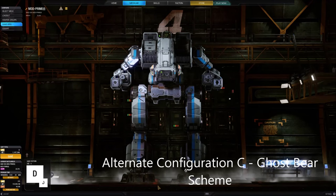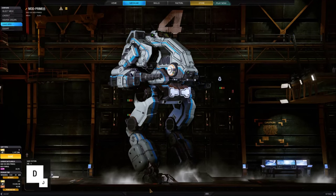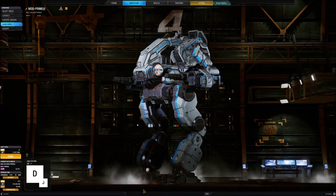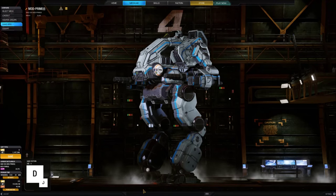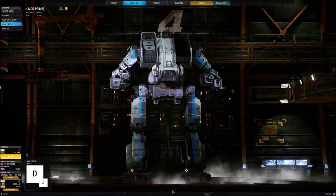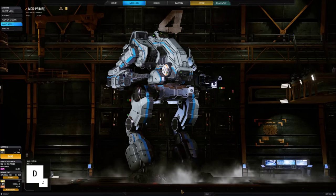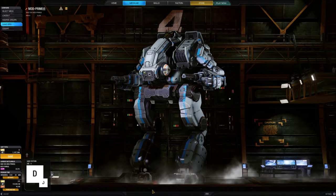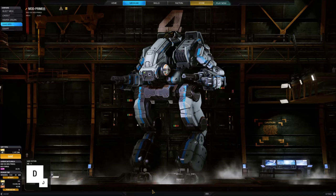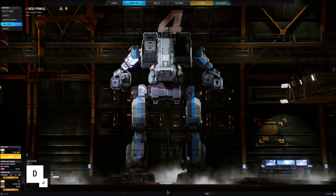So different in appearance that Inner Sphere mechwarriors originally thought it a separate mech, the C variant of the Vulture doesn't even look like the bird. Lacking the familiar missile racks, the Vulture C has two powerful Gauss rifles. So bulky are these weapons that this model must carry the ammunition in its arms. The weight requirements prevent this C model from carrying any other weaponry, and only by careful study of videos did strategists identify the leg and torso structure of this design as those of the Vulture.